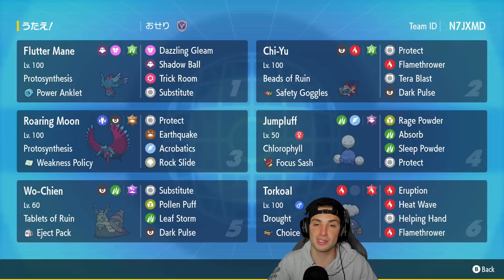If you guys want to run this team yourself, the Mother Code is at the top right-hand corner. Let's hop on that ranked doubles ladder and grab some wins with this Jumpluff and Roaring Moon combo team!